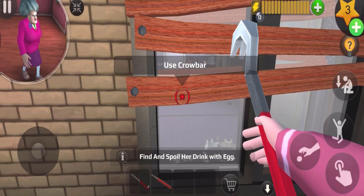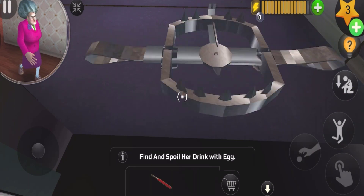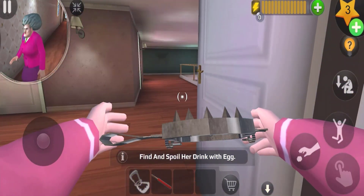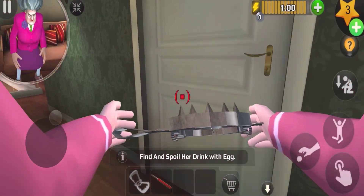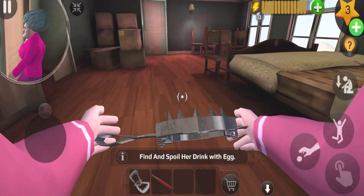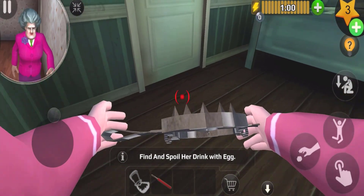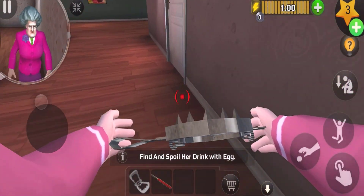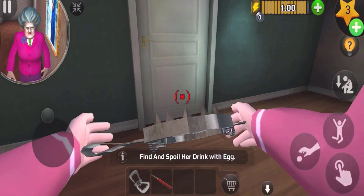We need to find eggs. I think they are in the kitchen stuff. The foods are always in the kitchen, so let's go to the kitchen. Let me see if I can just walk down from here - I know there's a room that leads me directly to the kitchen.